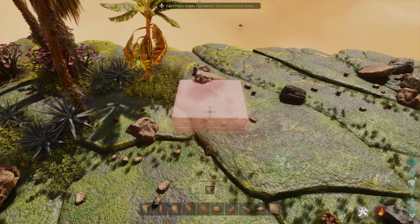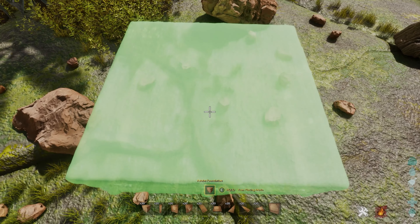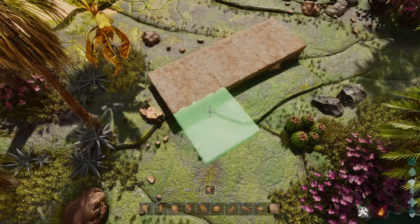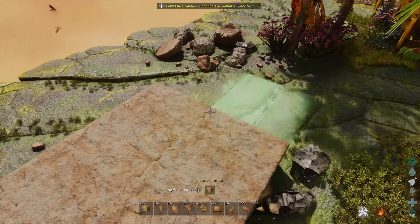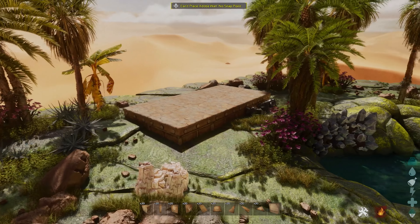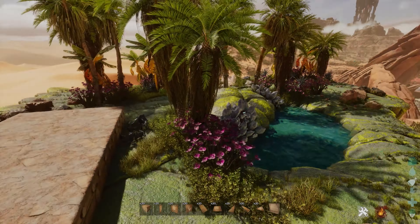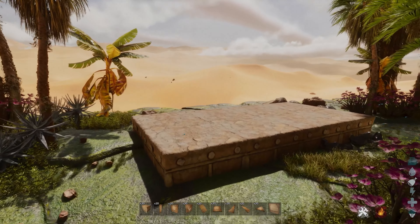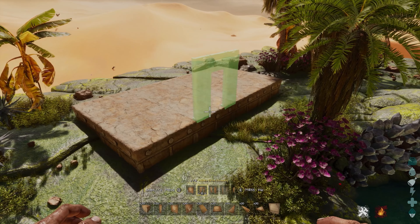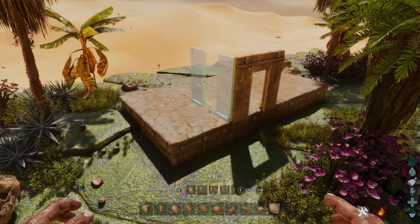To get started we're gonna have to place down a couple of foundations. I'm gonna start out right here by placing them down. I'm going for a 2x4 in total — not too big a house, but I figure you don't have that much space here so you don't want to go too big right away. You probably want to figure out where you want your door; I'm going for right over here.